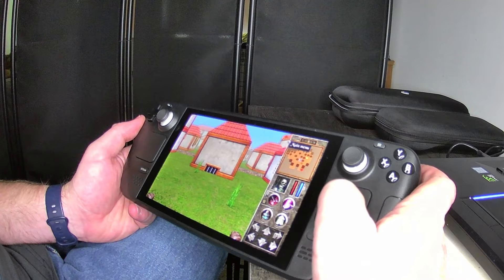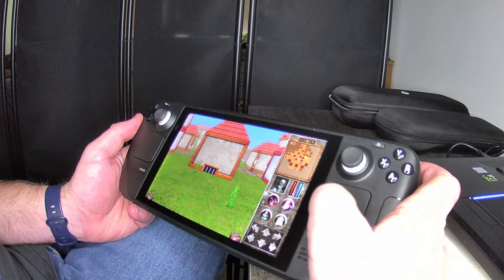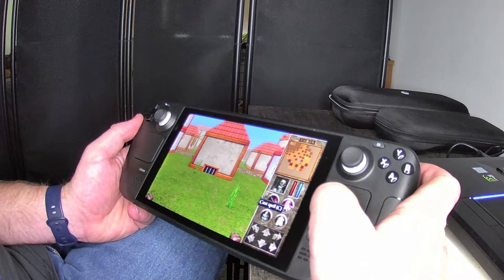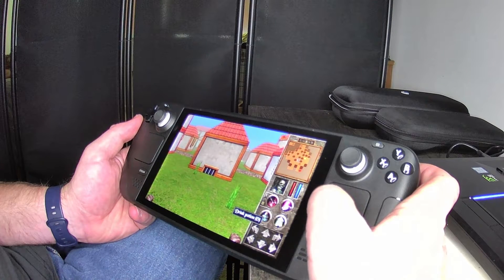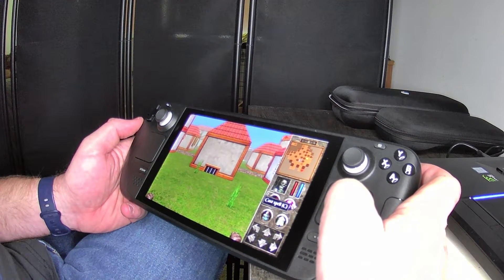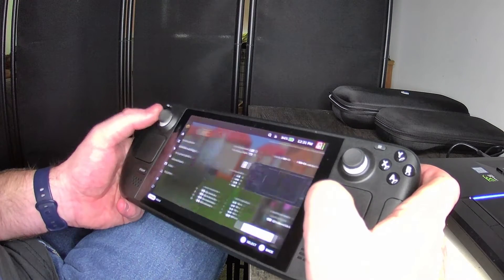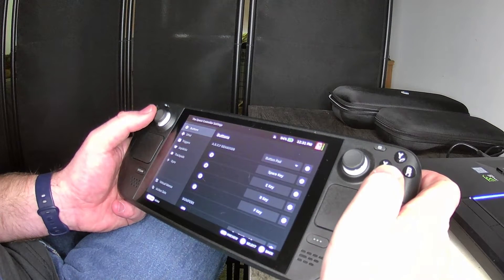As I recall, hovering over the buttons gives hints — it says C is for casting, left shift is for attacking, and what looks like D or V is for drinking potions. So there's no reason you couldn't go into controller settings and remap. I'll pull up the controller settings and go to Edit Layout.